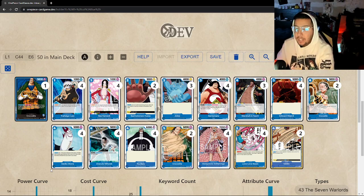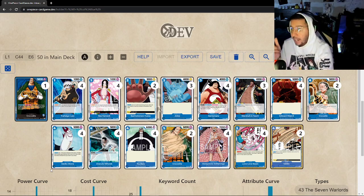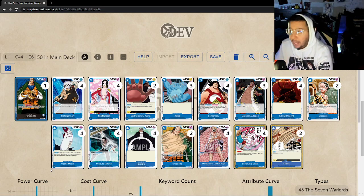Opening hands: you're looking for Sentomaru. Early game Drake and Mihawk are nice since you can draw a couple of cards and potentially find Sentomaru the next turn. Sentomaru on turn three isn't terrible because you can play him and activate the effect on the same turn — still a solid play to take tempo back. There aren't any board wipes in this format, so tempo is everything. Consistency is going to be very important; we're looking for our best opening hands.